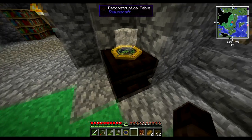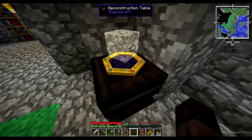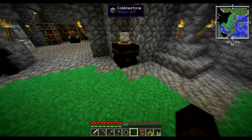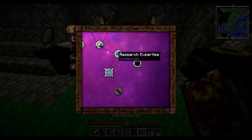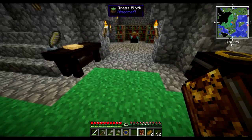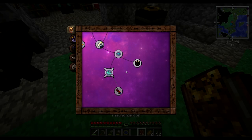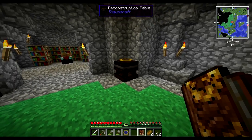Oh yeah, we can see this has got Terra in it now too. So that's the deconstruction table, just like something to follow on from our research expertise. But yeah, honestly, if you really desperately need a research point of a certain type and it's a primal, you're better off going and finding some aura nodes than using this table.